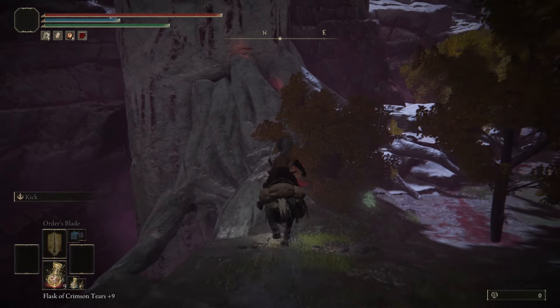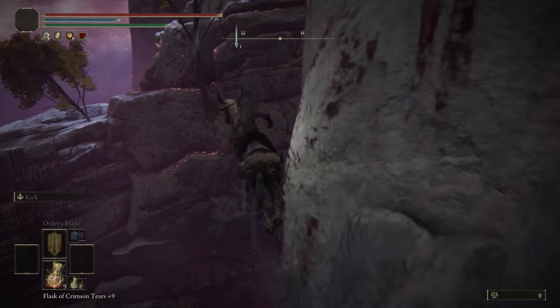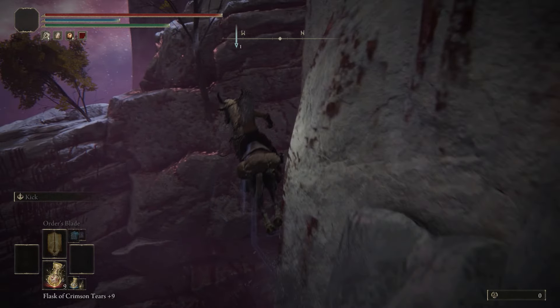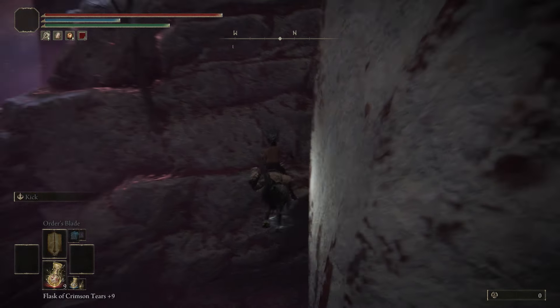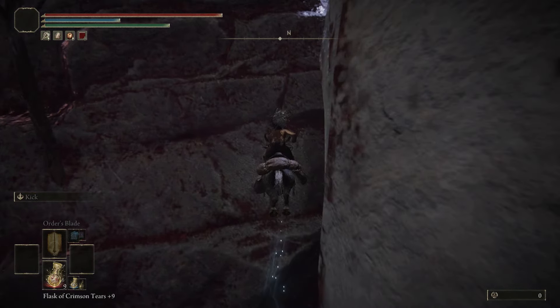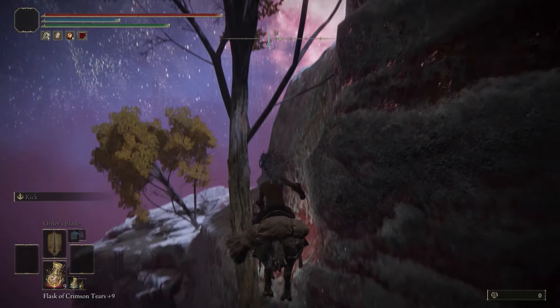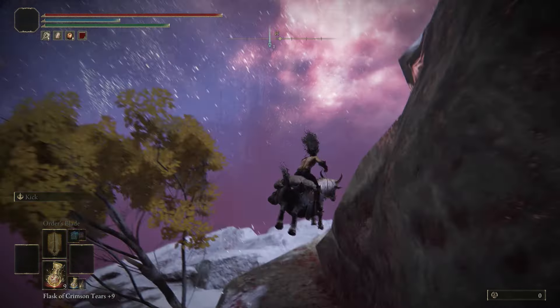Follow my path to this tree. Once you get close to this tree, all you're going to want to do is run up the tree and double jump to this rock. I'm going to show you guys in slow motion — I double jump right here, try to get as much height as I can, and I land on this triangle rock. Then I scale this mountain and get past this tree.